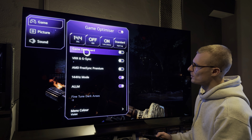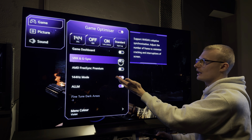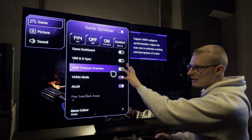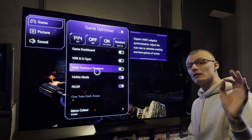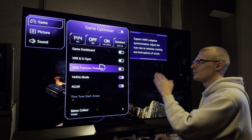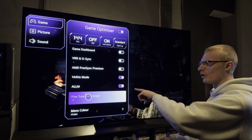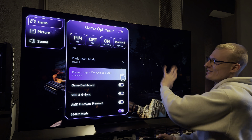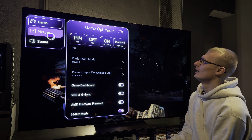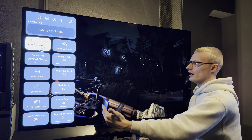Go into the game optimizer shortcut, enable the game optimizer within vivid mode, scroll down — you have all your tools there. You don't need the game dashboard specifically if you're not using it. Keep in mind this use case is without VRR. If you're enabling VRR, check that you're not messing with the fine-tuned dark areas because that will also change how it looks. I've disabled all AI features on my TV.